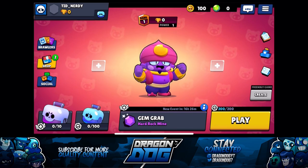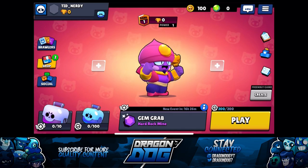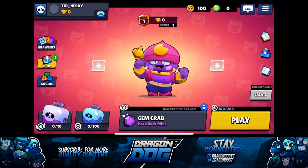Starting off, we have the brand new lunar event loading screen and it also comes with some new background music. As you can see, the brand new brawler Gene is rotating. I'm going to let you hear the background music.